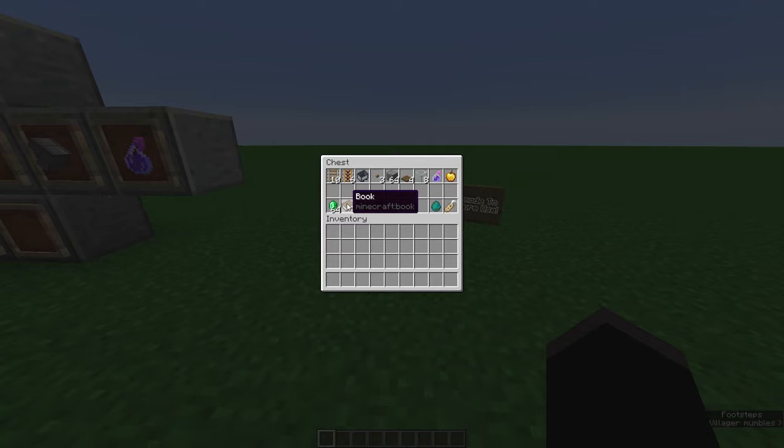I've also got some emeralds, a book, and a lectern here. This is just so I can give the zombie a profession before I put it into the conversion chamber and then lock in the trade using emeralds and books. I've also got a stack of dirt which will be temporary blocks to help get the zombie in, and a zombie spawn egg along with a name tag I've already renamed to 'zombie'.